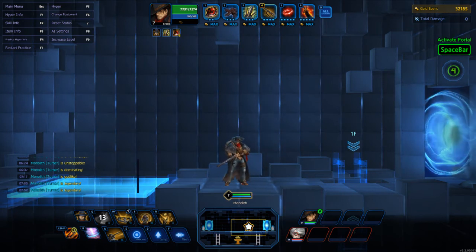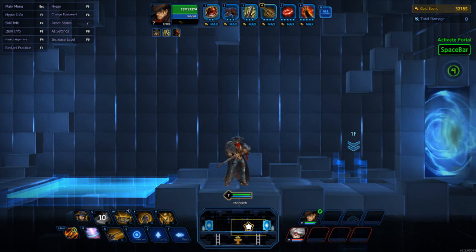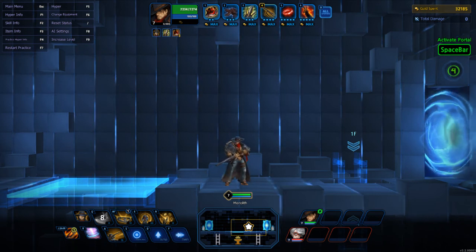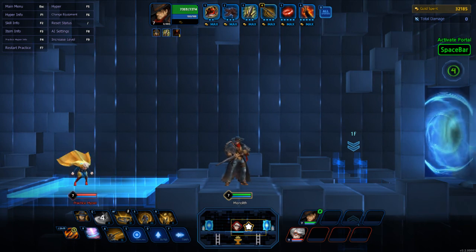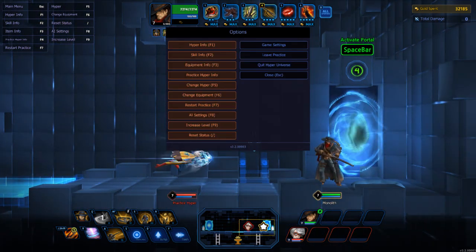Anyway guys, it's been fun as always. This one was really short, I know, but I do hope it helps you get a step forward with this particular hyper. He's fun to play. You don't necessarily need a great team, but you need someone to peel for you — or get them yourself with your traps. Have a good day, morning, noon, or night, wherever you are. Get a Joho in there somewhere and I guarantee it'll make it better. Catch you next time.